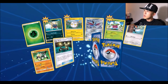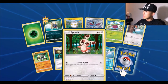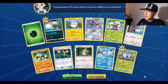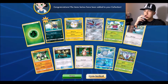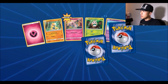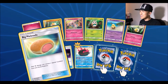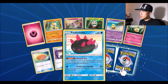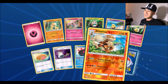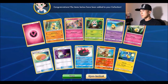Pack number seven: grass energy, Carvanha, Dewpider, Bounsweet, Passimian, EXP Share, a reverse Poliwhirl, and for the rare a Butterfree holo — I think it's a holo. Pack number eight: fairy energy, Snubbull, Cutiefly, Big Malasada, Switch, Pyukumuku. We got two reverse foils — a reverse Arcanine, which is normally a holo, and a Lanturn.